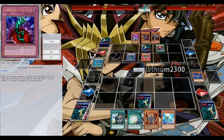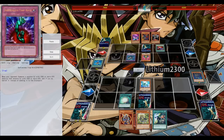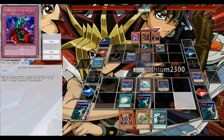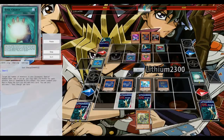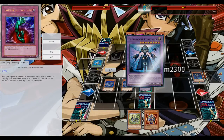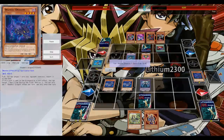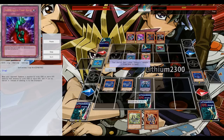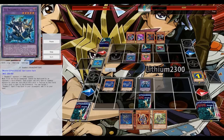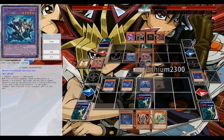He has a Winda and my only option was to get a huge Soul Charge, fueling the El-Shadoll Fusion in my hand and special summoning two beat sticks — Shadoll Beast — and go for Construct. Construct sends the Dragon to pop the Premature Burial, destroying his Jinzo, making my Bottomless Trap Hole live just in case the opponent has BLS or Chaos Emperor Dragon.